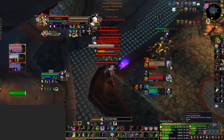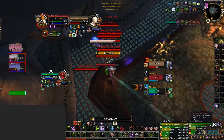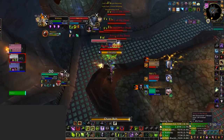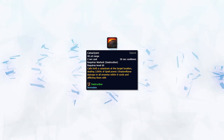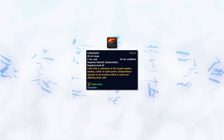Cataclysm is an AoE way to apply your Immolate. Look to use this on enemies behind pillars, grouped up enemies, or even grouped up pets, such as when Death Knights pop their Apocalypse. The burst from this ability should also not be underestimated. Due to the lack of travel time, you can cast Cataclysm after a Bolt and then a Conflag straight after, and all 3 abilities will hit at the same time, depending on distance from the enemy.